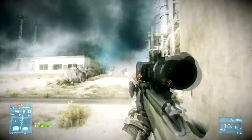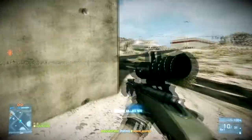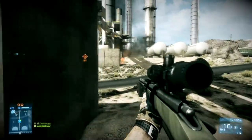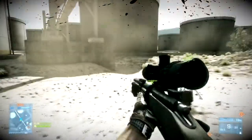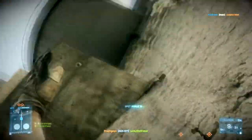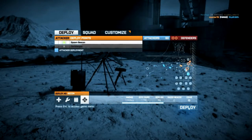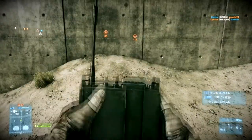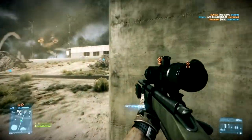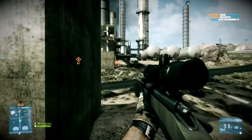So putting it close to the objective — this is what the Spawn Beacon is for. The point is that if you use the Spawn Beacon, first of all you don't have to walk the long, long way to the MCOM. And second of all, which is the more important one, you're always close to the objective. In Conquest it helps you defending and capturing flags by putting it near to them. In Rush you have to put it near the MCOM so you can keep pushing the enemies away and keep pushing to the MCOMs to destroy them. And that's basically how you should use the Spawn Beacon.